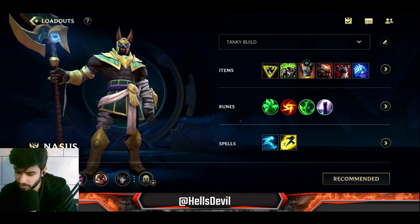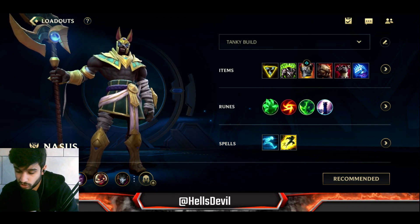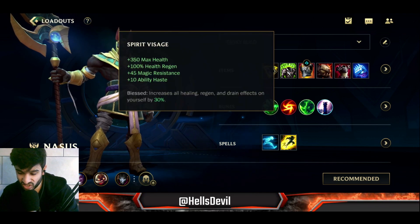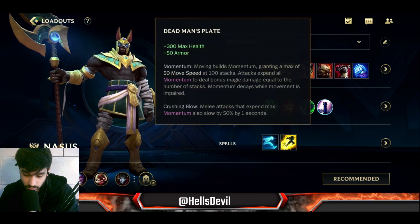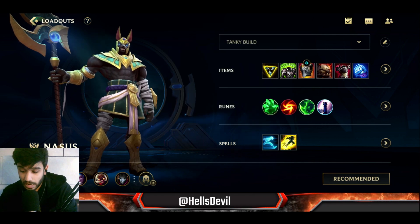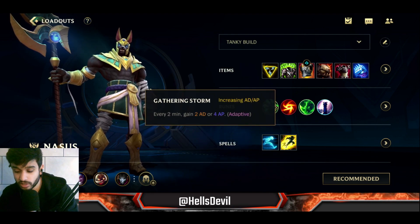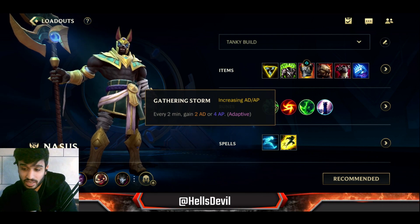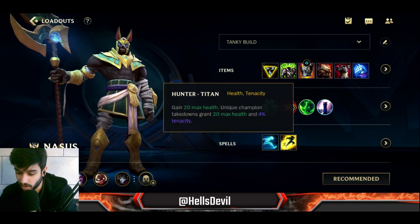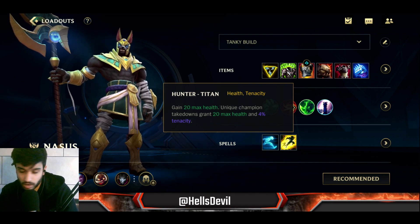The last items are situational. I've put Dead Man's Plate, Thornmail, and Iceborne Gauntlet as basic options — if you have no idea what to build, just copy this. Look at your enemies: if they have lots of magic damage, get magic resist; if they have lots of attack damage, get armor. For runes, Grasp of the Undying is by far the best rune on Nasus. I also always go Gathering Storm because Nasus is a late-game champion and you need to scale up.